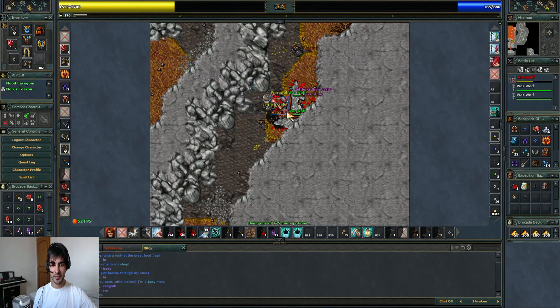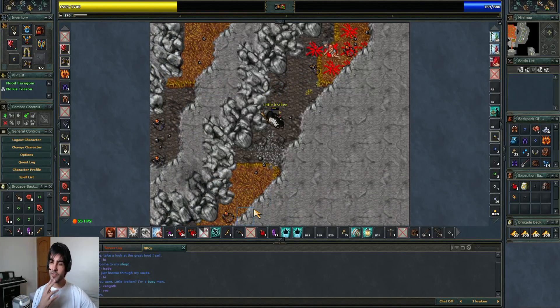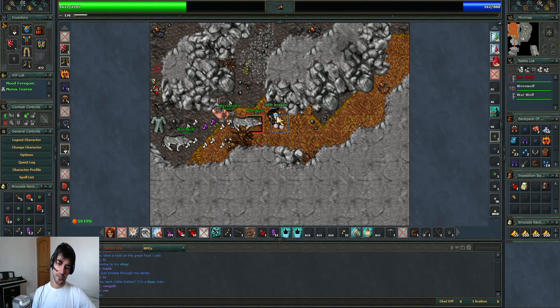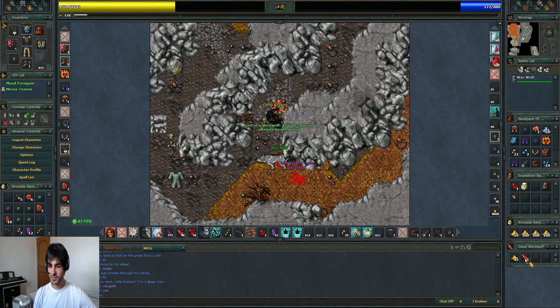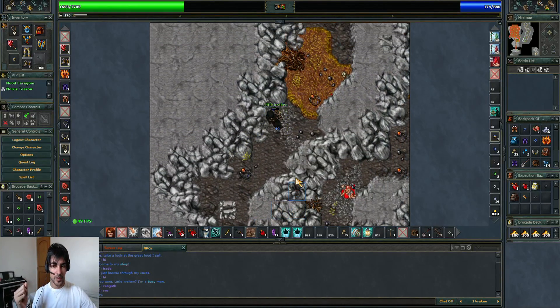I don't know if I'm killing too fast, because as I remember when I was level 100 I used to hunt here without any respawn problems. I used to run the cave twice and then wait a bit — maybe 1 to 2 minutes — and then the respawn was ready again. The experience per hour here is around 200k, so it's not much, not little. But it is an optional place and people don't hunt here often, so you'll always have somewhere to hunt.